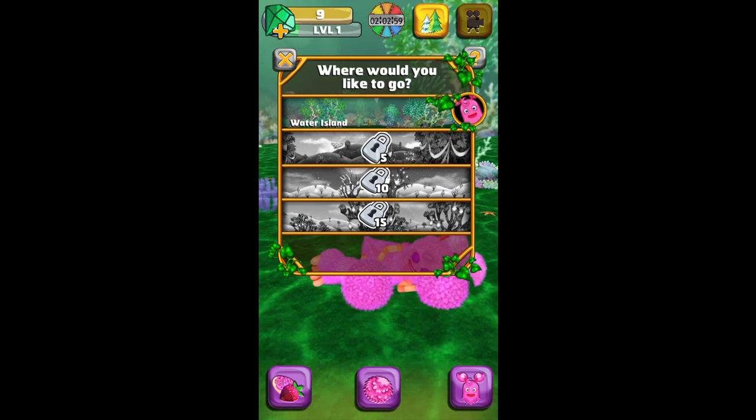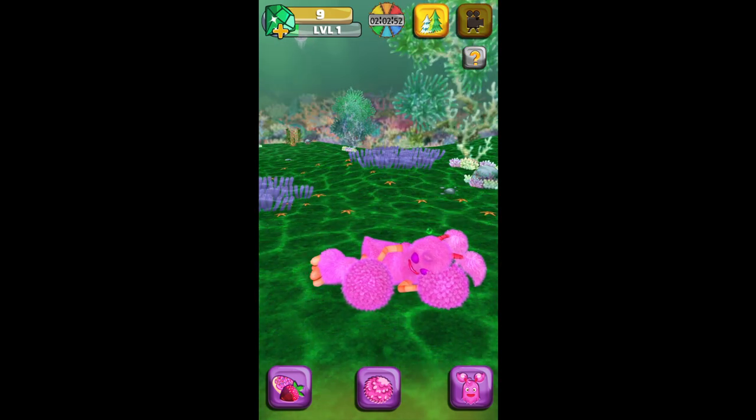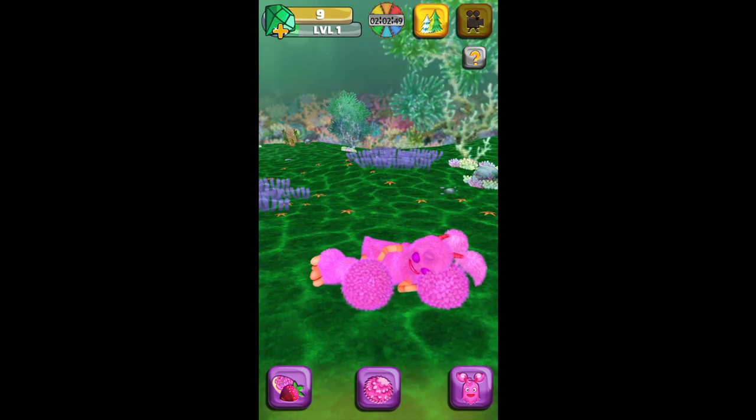You can unlock other islands just like My Mammoth — Plant Island, Cold Island, and Air Island, which is pretty cool. You can get Plant Island just like in My Mammoth, although in My Mammoth you can't get Water Island. So this game has more content than the other one.